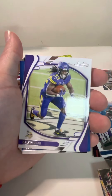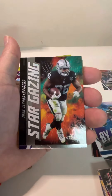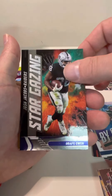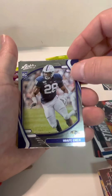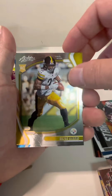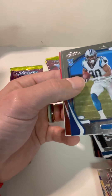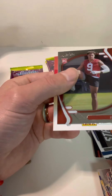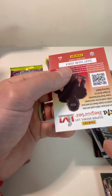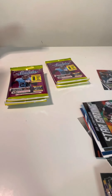Travis Kelce, Dalvin Cook, Daniel Jones. And then we got Stargazing — another insert — Josh Jacobs, Odafe Oweh, Najee Harris, Chuba Hubbard, and Joe Tryon. Lots of rookies. I'm really happy with that Devontae — I'm wondering what that's actually worth.